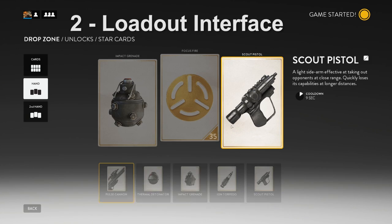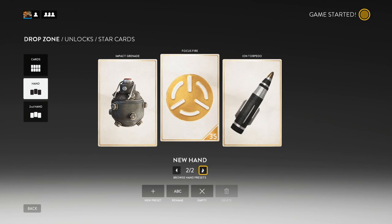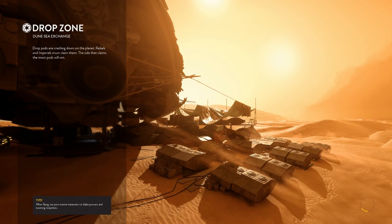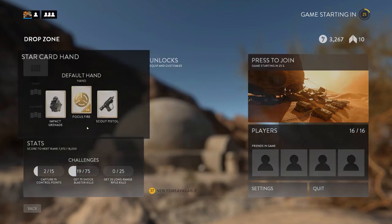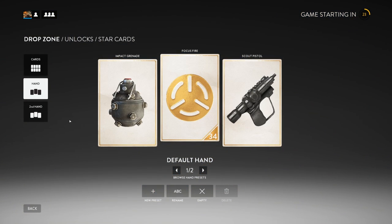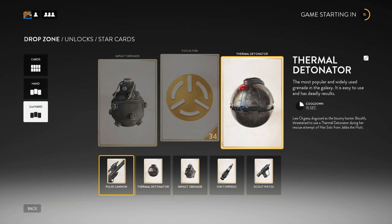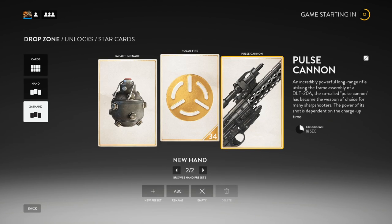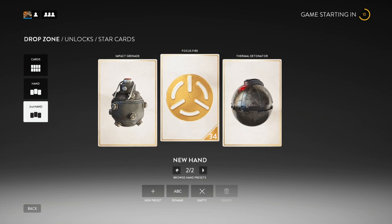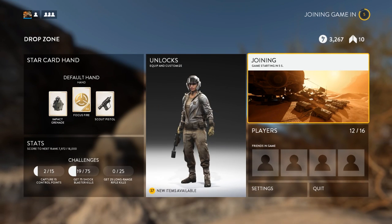Fix number two: the loadout user interface is very annoying. I'm constantly spawning in with the wrong kit because there seems to be a two-step process. Before you get into the round it's like pick your kit, set up your loadout — you set it up and think you're good to go, then you spawn into the game with the wrong hand because it puts you back to your default. I think this loadout UI could be refined and improved to the point where veteran players or players with 30 or 40 hours under their belt aren't constantly spawning in with the wrong loadout by accident.